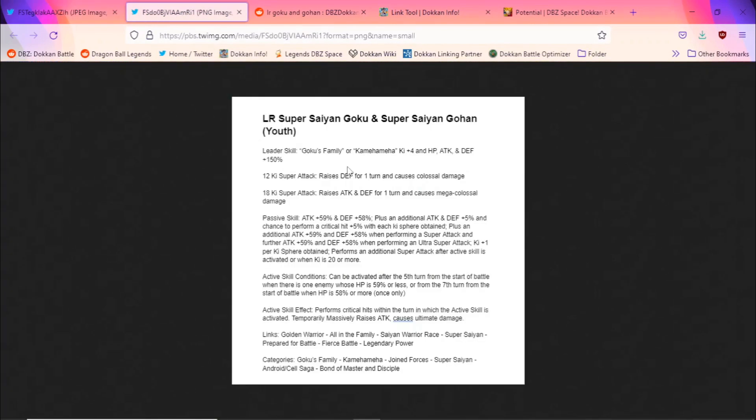I don't presume we'll get many percentages through their passive. Leader skill is what Goku's Family will come out of — four-key and 150% all stats. I'm not really the biggest fan of the 150 leaders. It's a shame because the STR Kaioken Goku and the great Vegeta also saw the same treatment for a leader skill during the seventh year anniversary, but it is what it is.